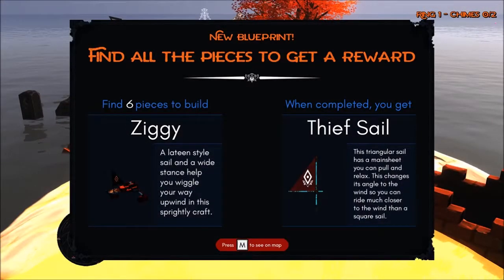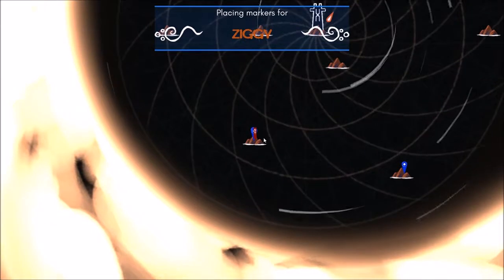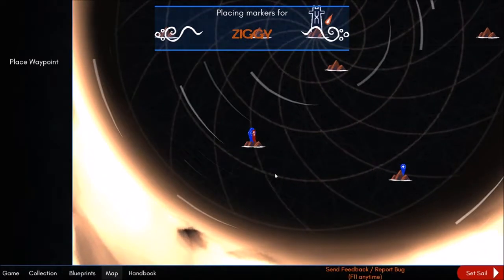We've got a new blueprint for 'Siggy.' If I find all the pieces for this boat and get the thief sail — Siggy is a Latin-style sail with a wide stance to help you wiggle your way upwind in this sprightly craft. The thief sail is a triangular sail with a main sheet you can pull and relax, changing its angle to the wind so you can ride much closer to the wind than a square sail. The blue symbols show where you can find those pieces.